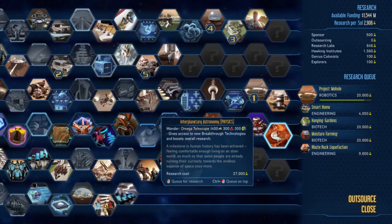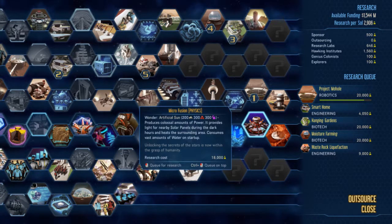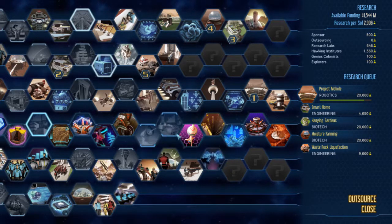Interplanetary astronomy is going to give you a humongous boost to technology, though obviously technology isn't going to be that important once you reach this stage of the game — what are you going to do with more technology? The really important thing, though, is it does give you a bunch of extra breakthrough technologies; typically it's three. And then there's the microfusion generator — it's just a gigantic generator that consumes a huge amount of water before it starts up, and then it kicks in and you've got a huge amount of power. Those are going to be your goals.